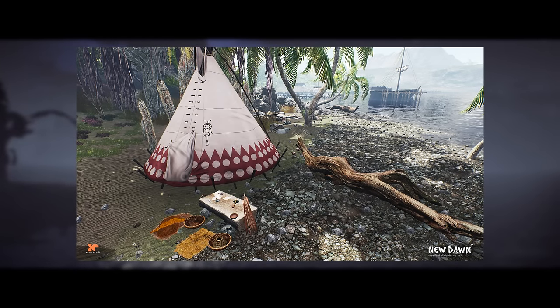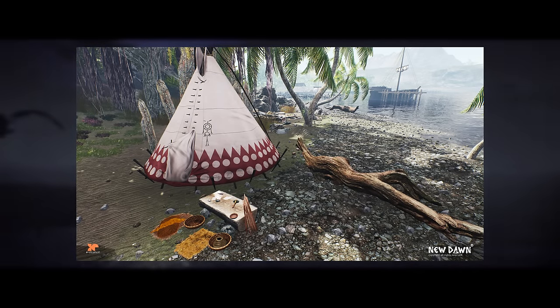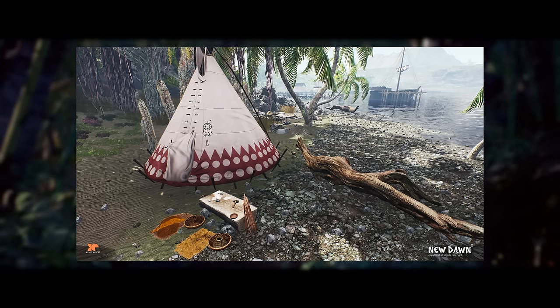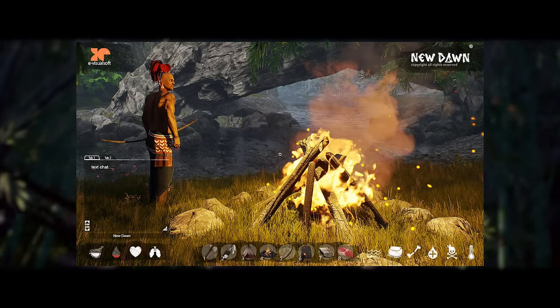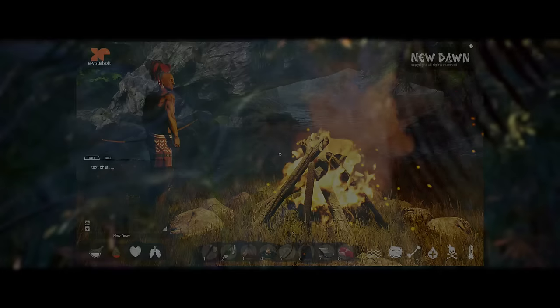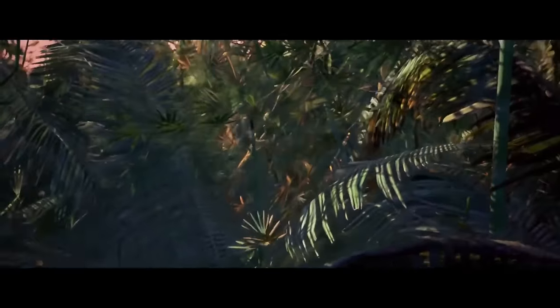There will also be buildings like teepees to protect you from the cold and rain, and a good solution for using these would be to travel and find new places — you can put one down anywhere, at any time. Planned options for building also include a pit house, a hogan, a claystone, and a village.